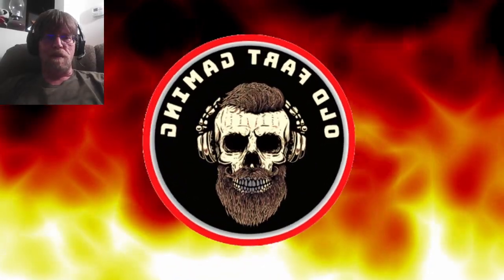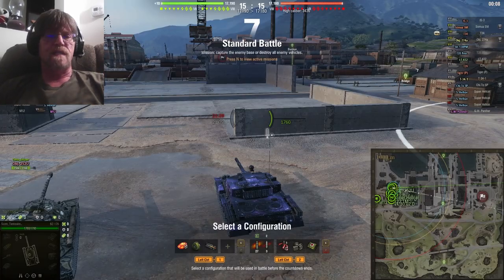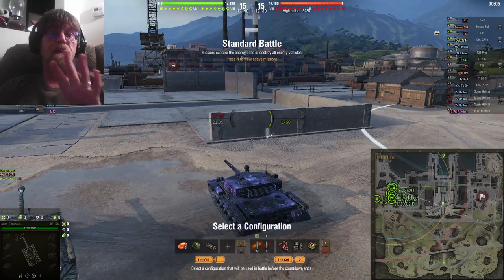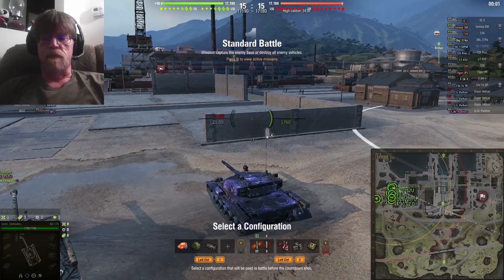Welcome back to another episode of Old Fart Gaming. Today's episode is the BZ-176 on Safe Harbor. There are two Easter eggs in this one — graffiti-based again. Let me know in the comments if you can find them.